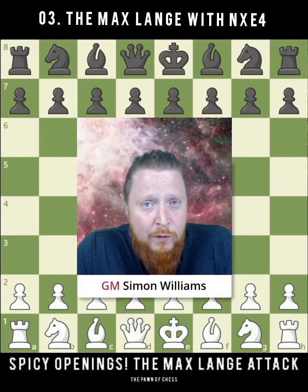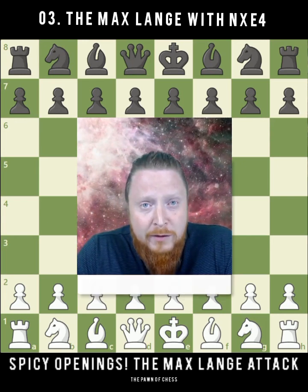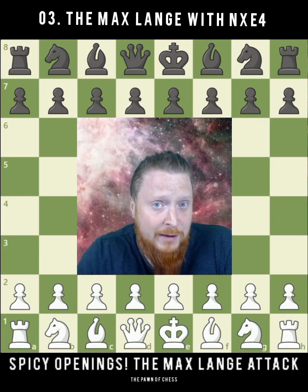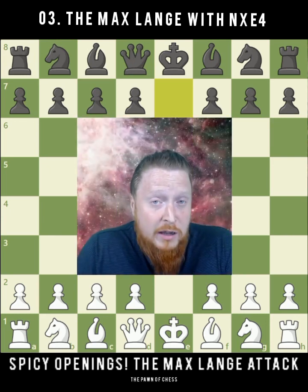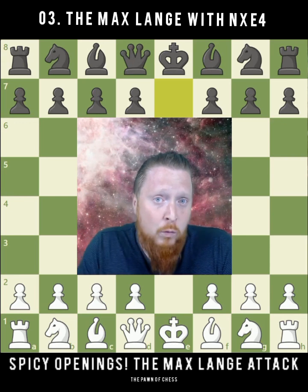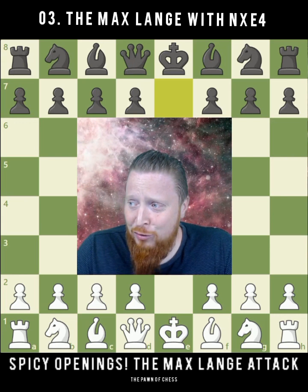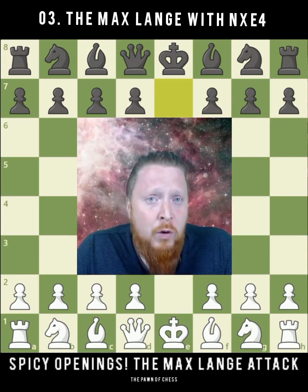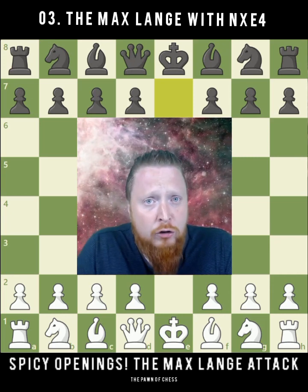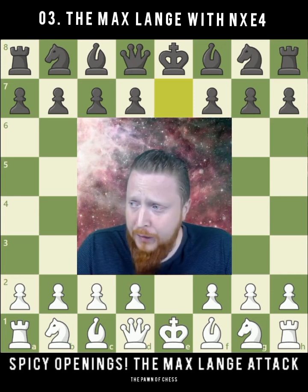Welcome to another video on the Max Lange Attack, one of the most aggressive and fun ways that you can face e4 e5. This is very important because e4 e5 are the two moves — the reply you're most likely to get when playing 1.e4. I'm always going to suggest some very aggressive, fun, and dynamic ways to play with the white pieces — ways that you can attack, trick your opponent, and hopefully gain a very exciting game very quickly.